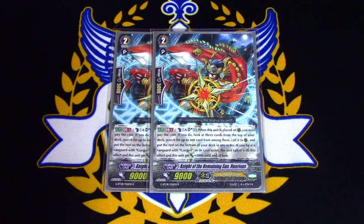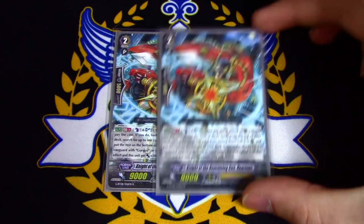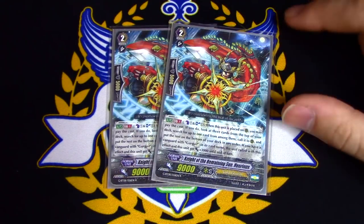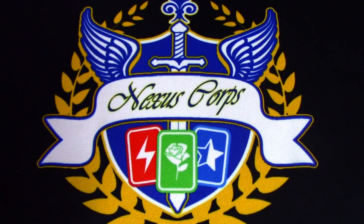Lastly for grade 2s, we run 2 copies of Knight of Remaining Sun, Henris. His skill is when he's placed on rear, count plus 1, soul plus 1, look at the top 3, search for up to 1, call to rear, put the rest on the bottom. He's like Canarius's skill but instead of discard it's Soul Blast. On top of that, if you have a Vanguard with Gurgit's name, this unit and the unit called both get 3k. He becomes a 12k base on his own, and with Caronis's skill giving him 4k, he becomes a 16k attacker. I like Henris because he calls cards and he beefs them up.